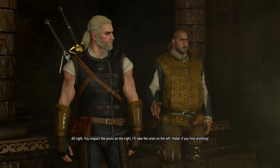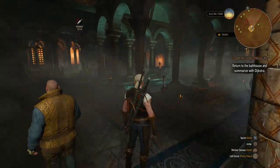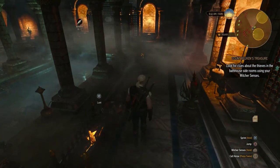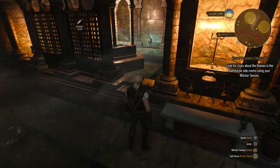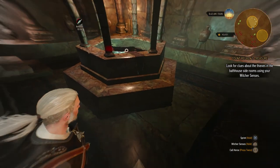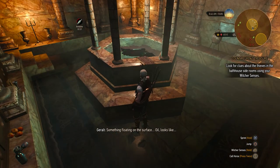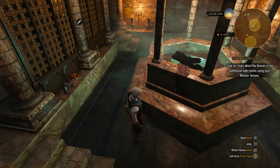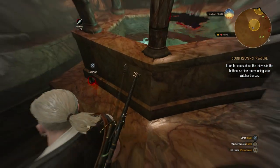This guy, I think, is an old friend and old acquaintance of Geralt from previous games. So look for clues about the thieves in the bathhouse side rooms using your witcher senses. What's this? Something floating on the surface - oil, it looks like. Why is it inside? There's a clue on this side as well.